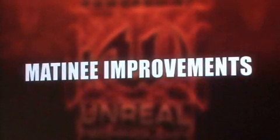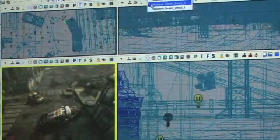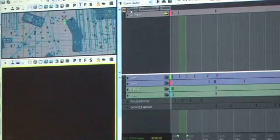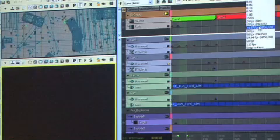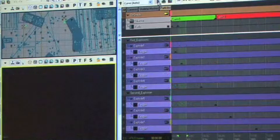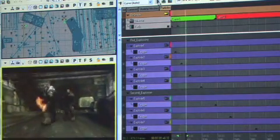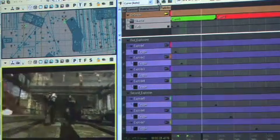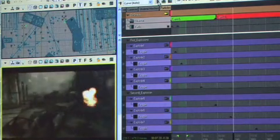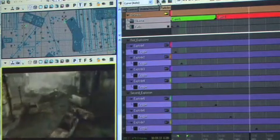Matinee is the system we use to build all of the Gears of War cinematics — the real-time cinematics that play back in-engine. We've substantially improved this to give artists movie-director-class control over all of the objects in the scene, over cameras, over cuts. We now have a real-time preview in-engine that gives you all the visual effects of the real cinematic at a level not even seen in Hollywood previews.